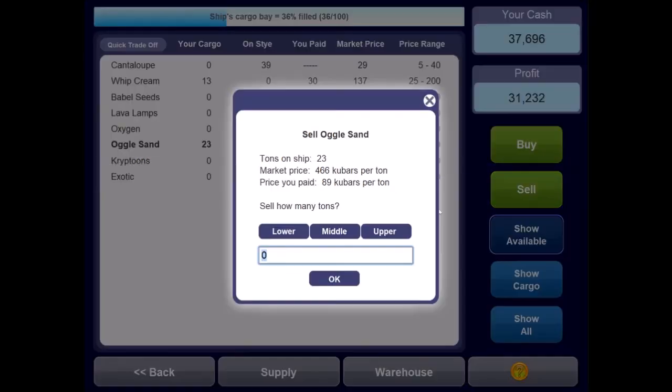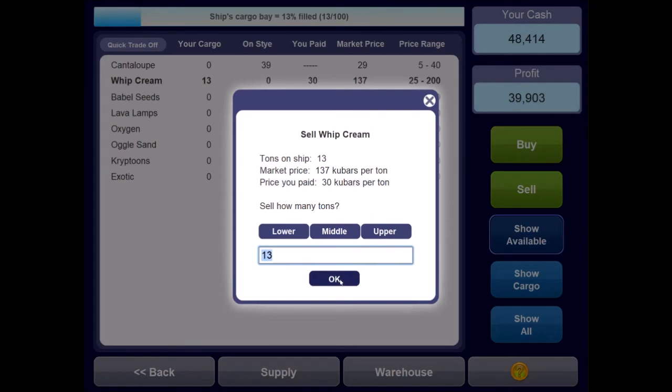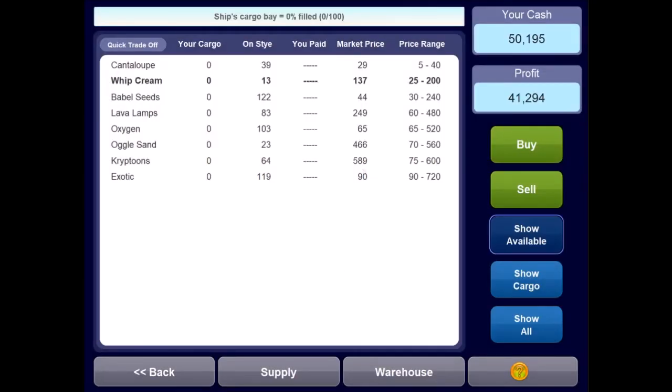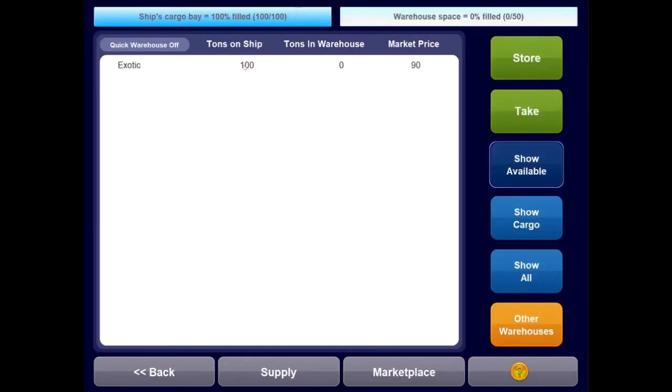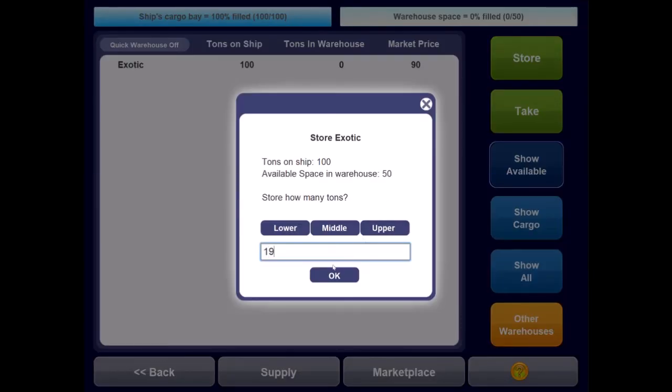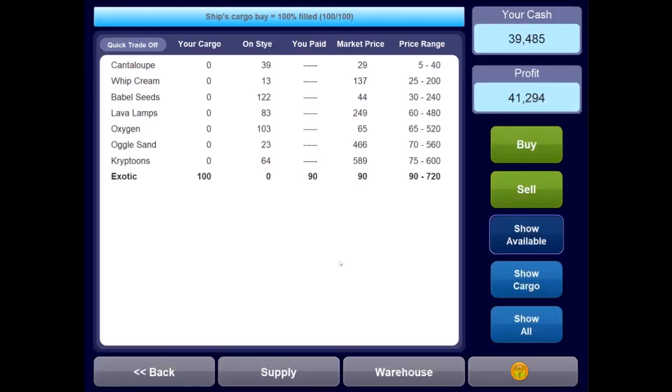To your horror, you get stuck in a debate with the Cosmic Consumer Caucus, a notorious consumer watchdog. However, instead of bashing you for charging outrageously high passenger fares, they laud you for your efforts to keep costs down and serve the public. We'll sell Kryptoons at a premium — 31 grand — and Oglesand is also selling for a good amount. We can buy exotic at the bottom price and lots of it. We'll put 19 tons of exotic in our warehouse, return to the marketplace, and buy out the rest.